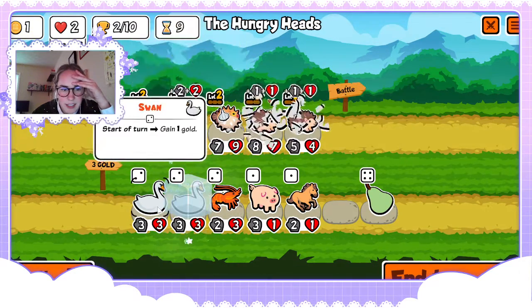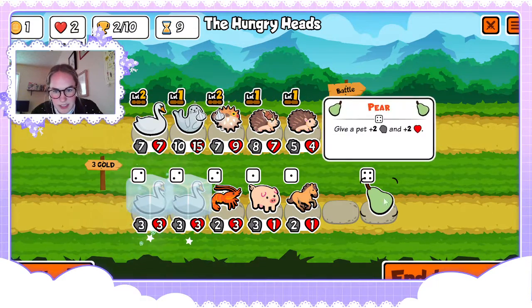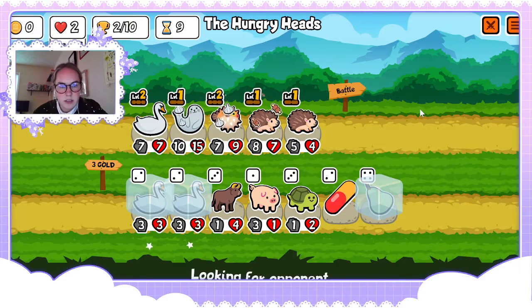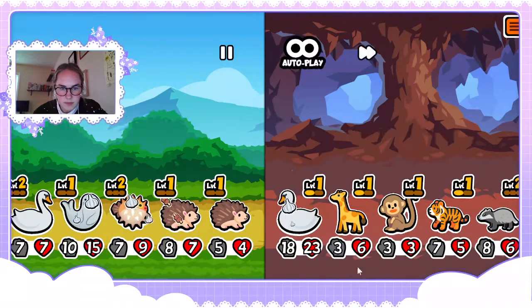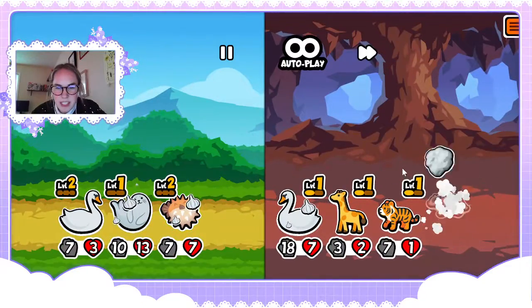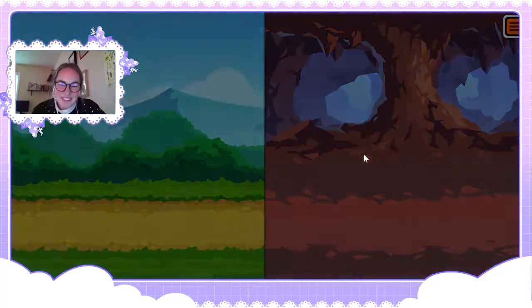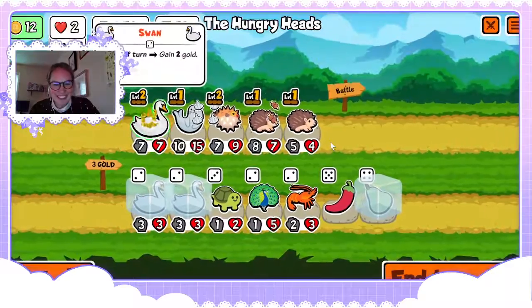Next round we're just buying swans. Oh god, that's a beefy swan — how is it only level one and that beefy? Oh, they had the double monkey. Does that even work with the tiger? Also I love when the badger kills it — like I kill it before I even get to it, that's so satisfying.